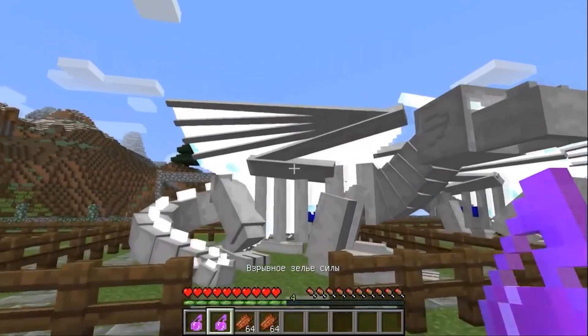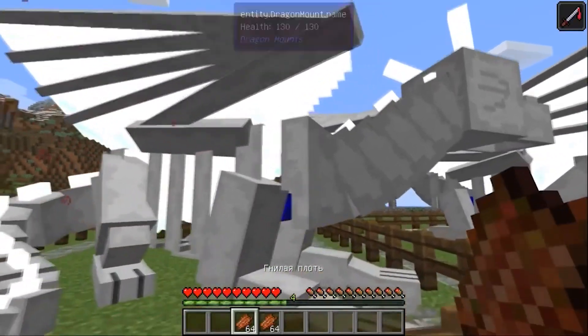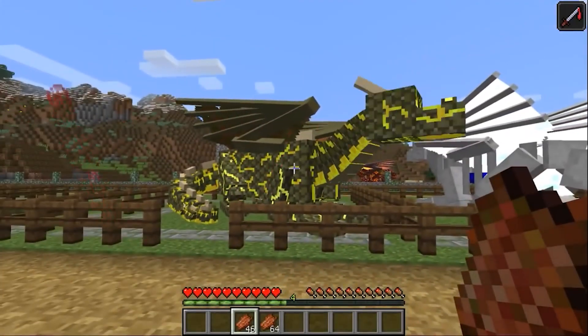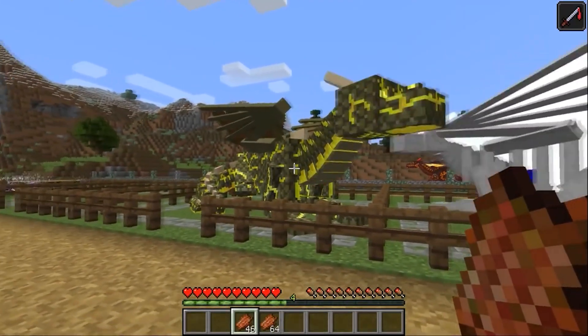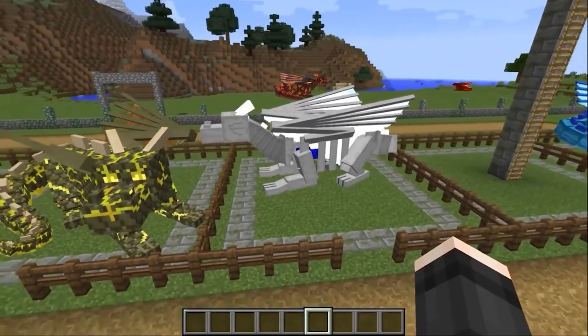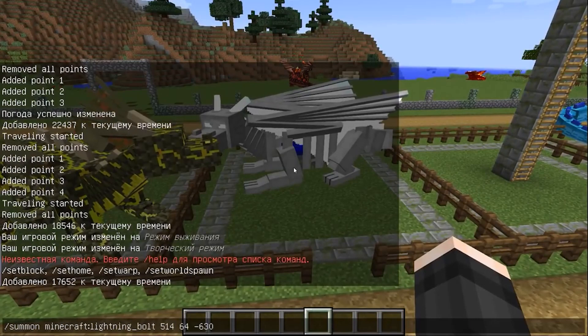If you throw an explosive potion of strength at a skeleton dragon and immediately after that feed it a ton of Tukliashic, it will turn into a very beautiful zombie dragon. And if lightning strikes your skeleton dragon in a thunderstorm, it will turn into a withering dragon.